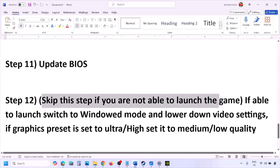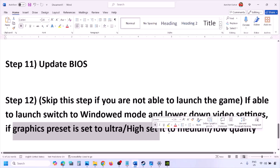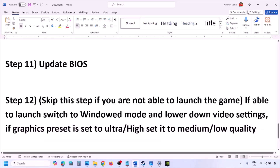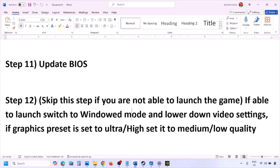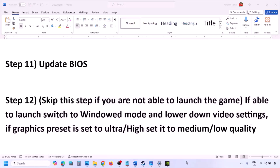You can skip the next step if you're not able to launch the game at all. If you are able to launch the game, try switching to windowed mode and lower the video settings — if the graphics preset is set to Ultra or High, set it to Medium or Low. You can also try turning off or on V-Sync and then check. Try making changes in the graphic settings, lower them down, launch the game, and check.